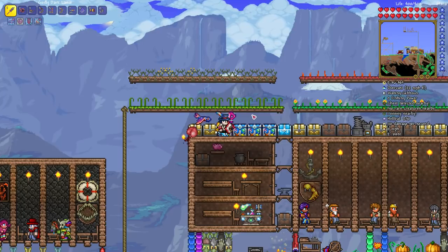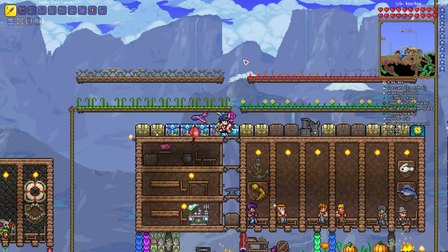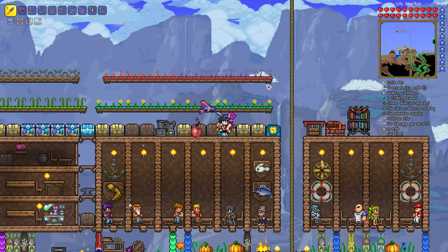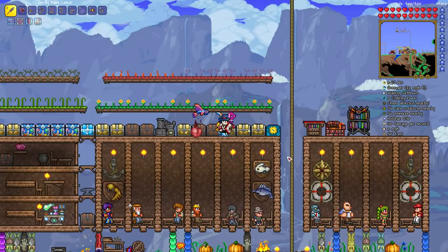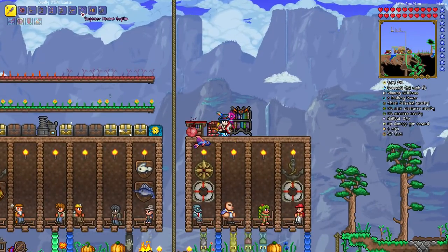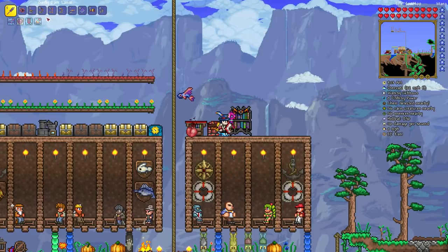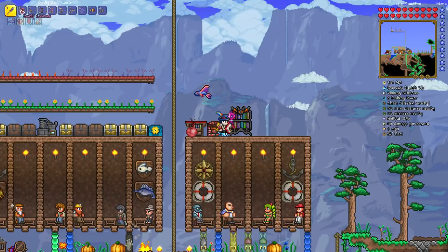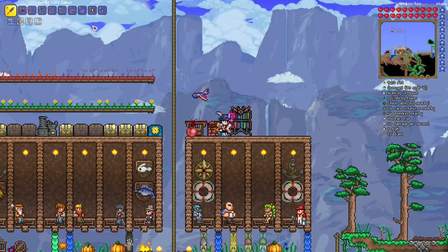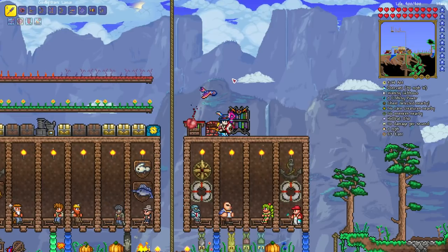For magic weapons, probably the best choice is the water bolt. Aim it up in the air and it will fall scoring lots of hits, and then bounce back off the solid bridge for even more hits - that's why it can be very powerful despite its slow speed and low base damage. Other magic options include the demon scythe, which I picked up while building my bridge. You can also reforge your weapons to increase their damage output.